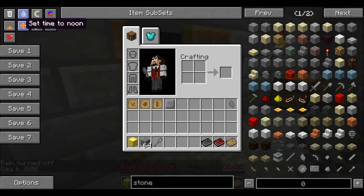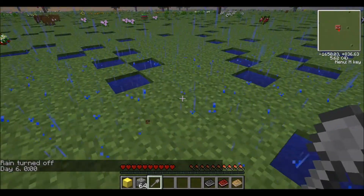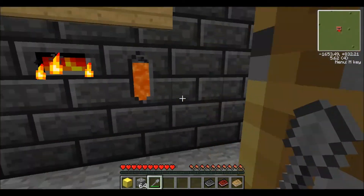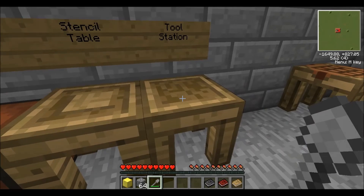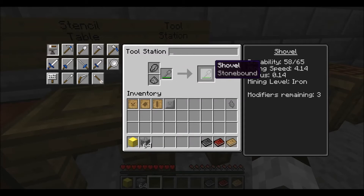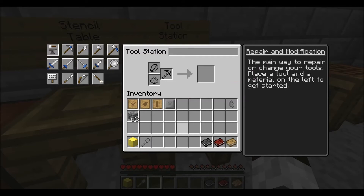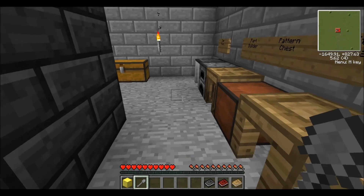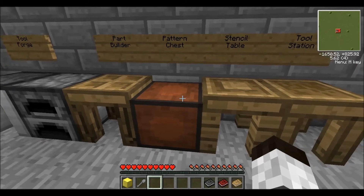You can also repair tools. Let me turn off the rain and make it daytime again. So if we use this shovel and get it a little bit damaged, we can go back to the Tool Station and use this little anvil on the left-hand side. Basically what you're going to do is stick your shovel in here, and since it has a stone head, we can use cobblestone to repair it. We just need one cobblestone for this repair — stick it in there and we have a repaired shovel. Obviously the more expensive the tool, the more expensive the material it's going to take to repair it.